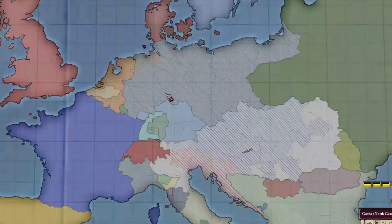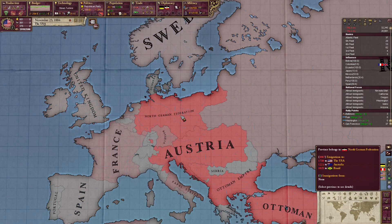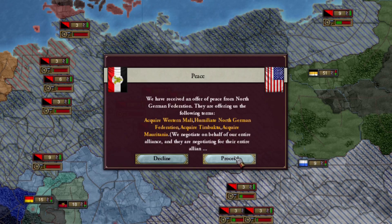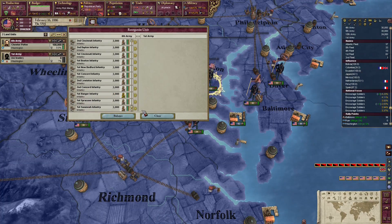We've almost fully sieged down Germany and Austria. Good thing is we are getting lots of migrants. Let's just peace them out — here you go. Now I just have to reorganize all of my units, the most painful thing after a war.